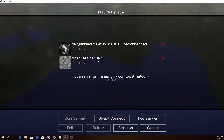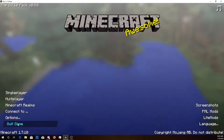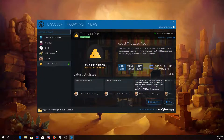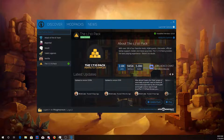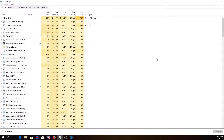So say you couldn't actually get in and it's giving you the error — first thing you want to do is close and quit your game. It'll bring up the Technic launcher, it'll just pop up like this. Next, you want to open up your Task Manager. When you're going through here, I'm going to show you a really nice tip.